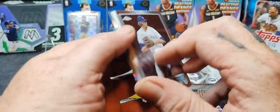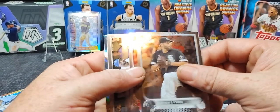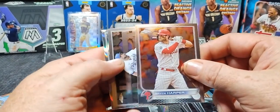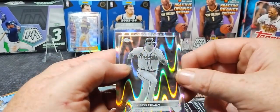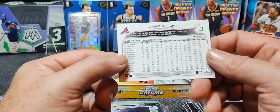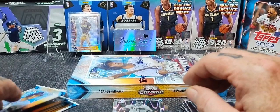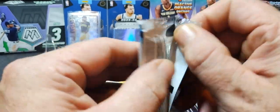It's a shame Tatis Jr. got in trouble for the PED steroids stuff — now he's kind of tainted. Nobody really believes him once that stuff happens. Hopefully... there we go — my kid's favorite player, Bryce Harper. That's a good looking card, good picture. Santana. Austin Riley on the ray wave — Austin Riley's really good. Those are super cool cards. I guess maybe I could have put the ray waves on the back stands.